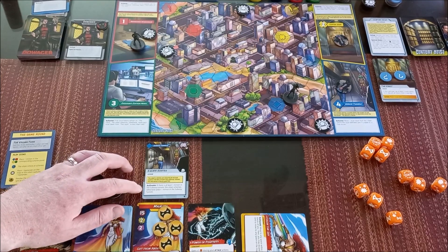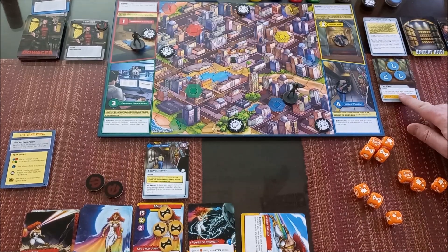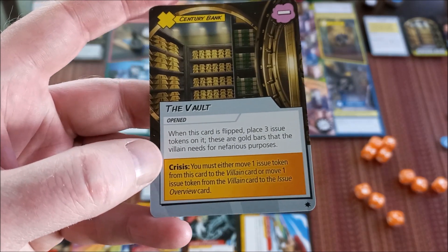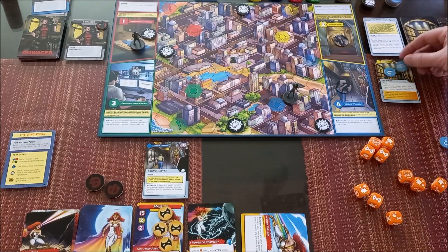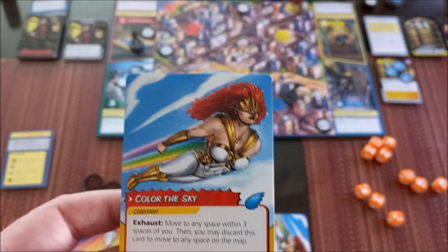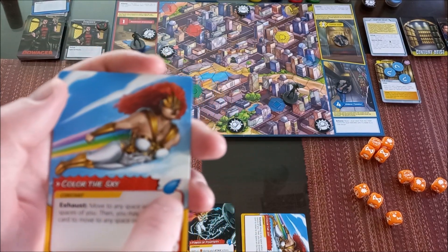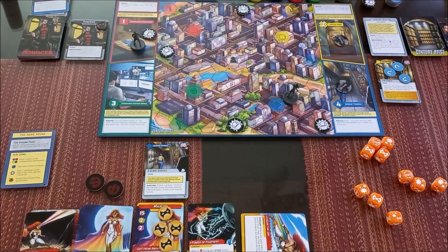The threat phase: if there is at least one minion in the Subway Tunnels, the villain schemes. There is a minion there, so the villain schemes. The vault now has three issue tokens, so we discard all tokens and flip the vault — it's now open! When the card flips, we place three issue tokens on it representing the gold bars the villain needs. Then I draw a card and get another Color of the Sky. I realize I could have discarded the mobility card to move to any space, then used 'Don't Tempt Me' to remove the minion, but I missed that play. It's my first game, so that's okay.